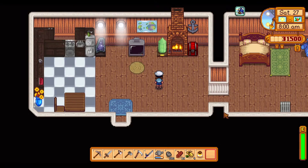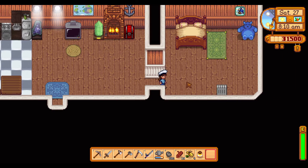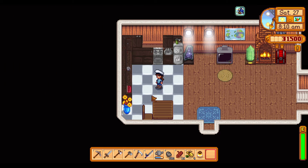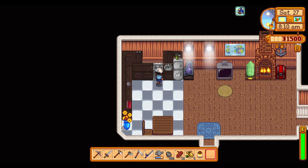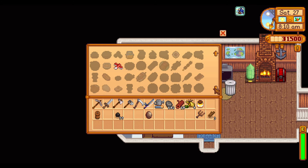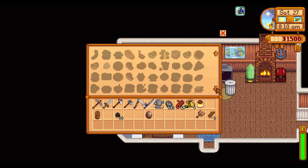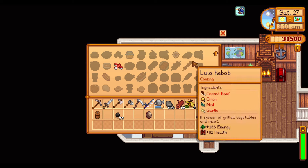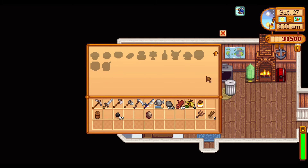Hey guys, welcome back to my channel, this is Smurfette Sims and I am here with another episode of Stardew Valley let's play. Our renovated house is done — we added on the extension of our kitchen. I'm not really crazy about this flooring so I need to figure out how to change that, but I did mess around a little bit. The stove — I guess these things will automatically appear once I have them in inventory.